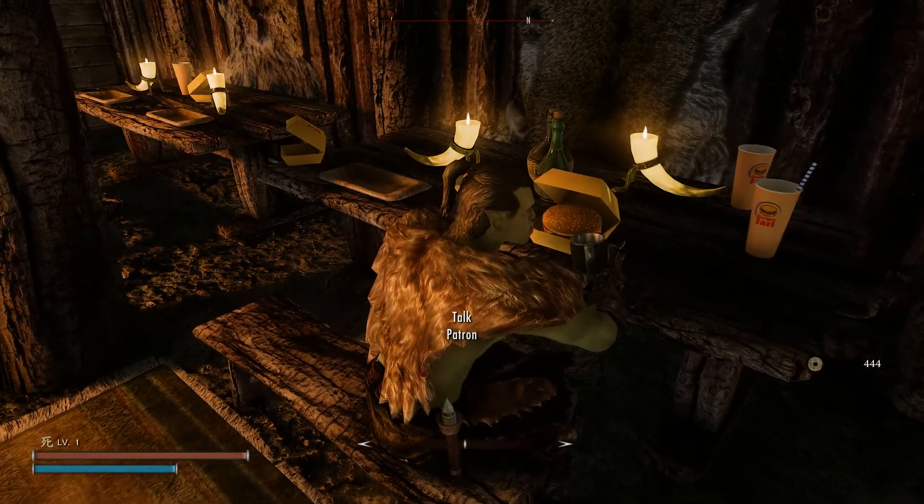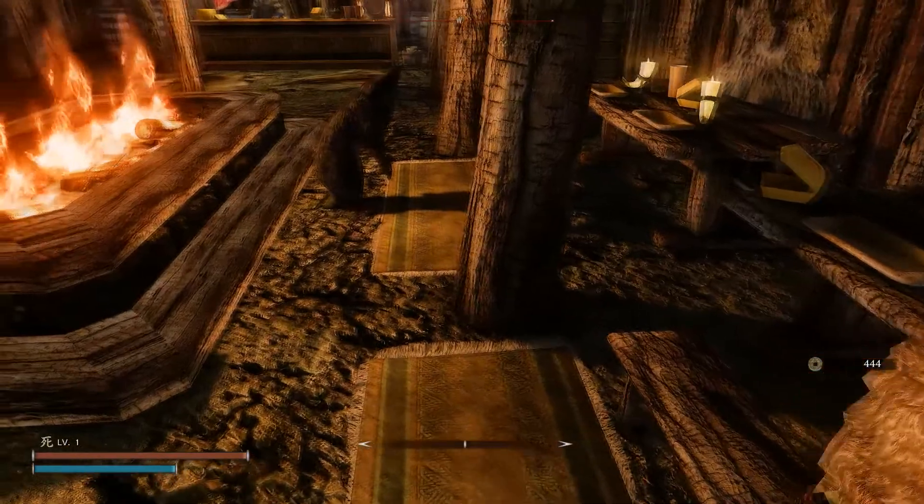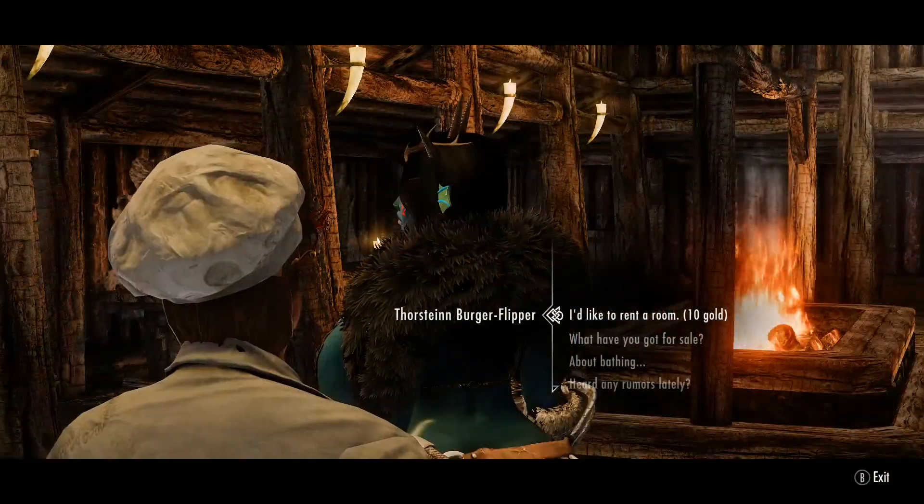The vendor inside will sell you the same things as Eugene and also acts as an innkeeper, so you can pay him and stay the night.